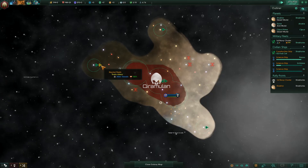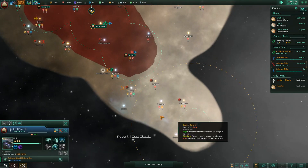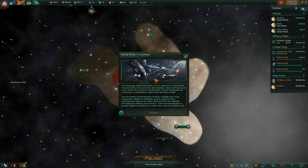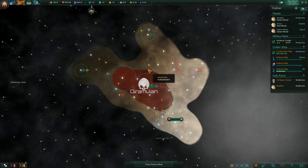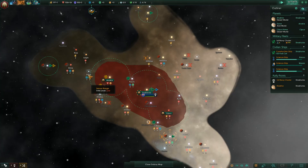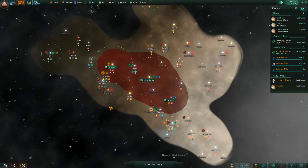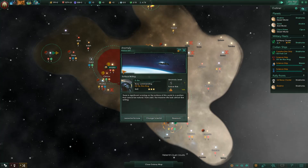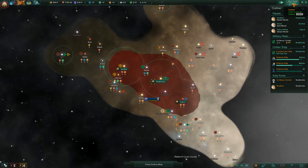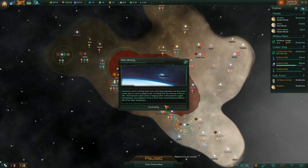My biggest problem with Stellaris early game is that there really isn't much to do — a lot of this is just hurry up and wait. I tell my people to do stuff then I have to wait. It's still fun; I enjoy this early expansion and the exploring, but there's a part of me that really wishes I could just grow my empire a little bit faster. I'm going to have a nice packed empire with a lot of worlds. Alright, we're going to call it quits for now — until then, happy gaming and good luck in your own wars.